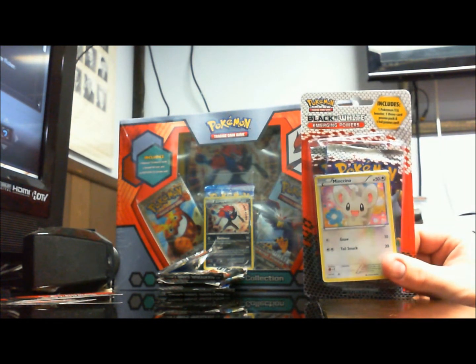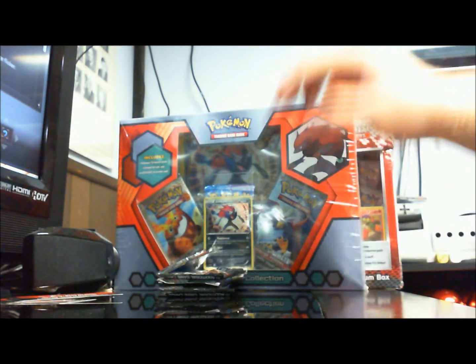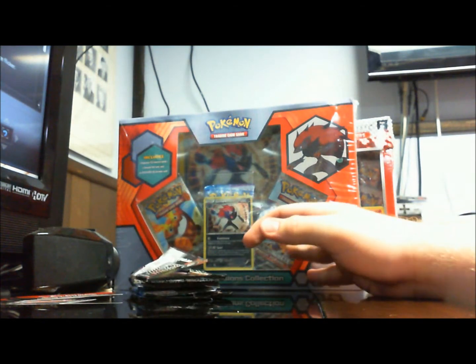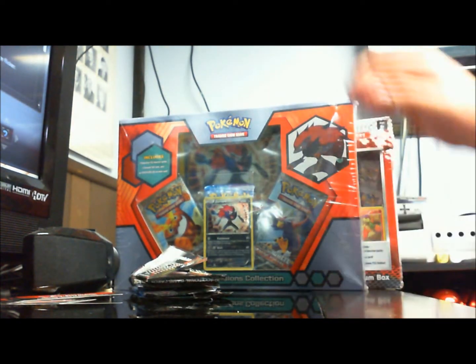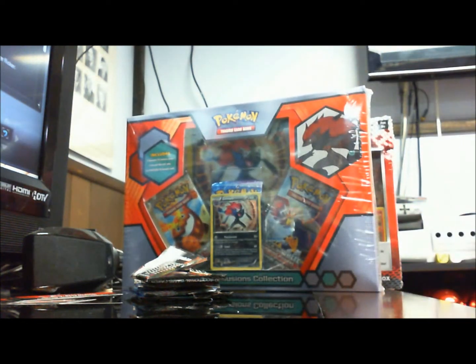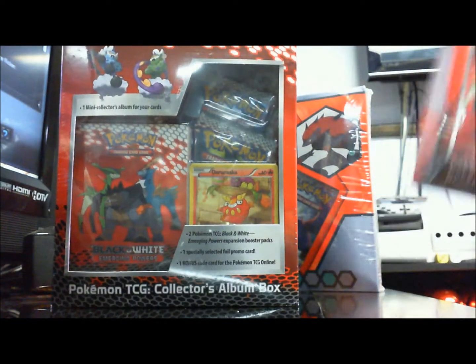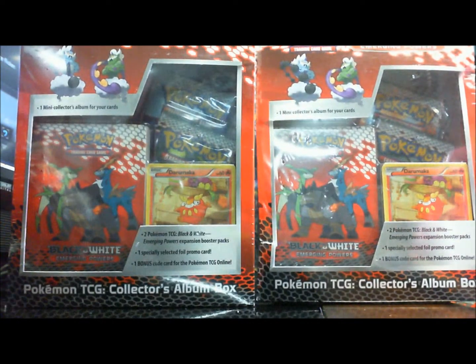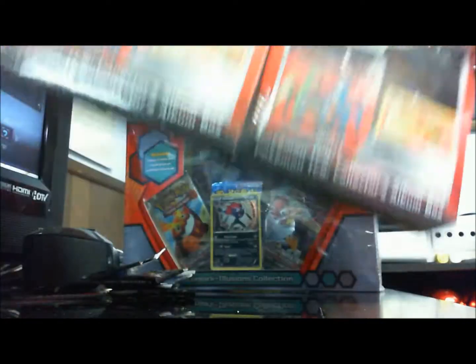It was a Minccino blister with two booster packs. And behind here we've got the Zoroark Illusions collection pack — Zoroark, three packs and a foil card. We're gonna get onto those later. And then we've got two Emerging Powers Collectors album boxes. We've got one of those in another video. A lot of these things will have to wait because I couldn't fit them all into one video.